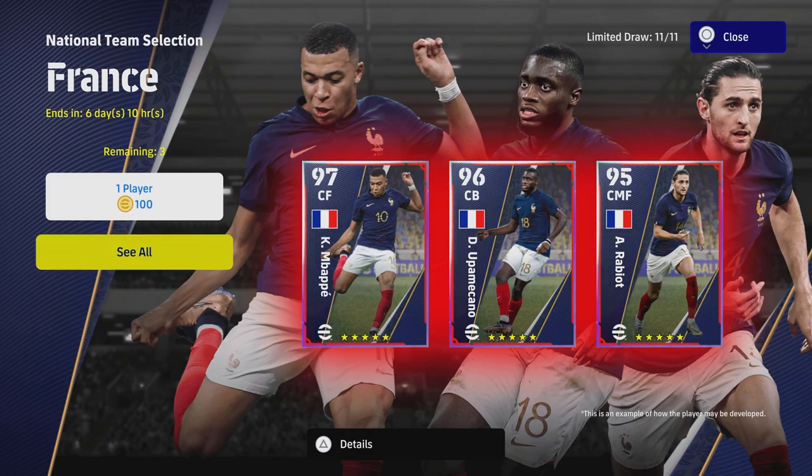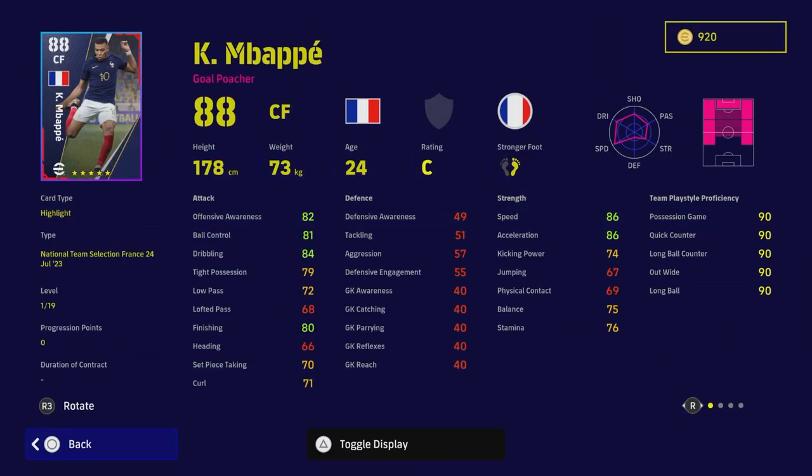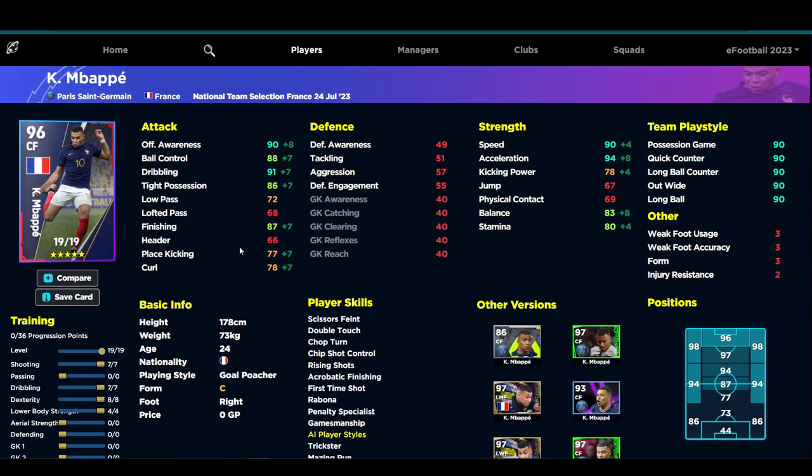If you do spin for him, you will be able to get him — if you are lucky you've got three chances out of 11 players. We'll take a look at the build over in eFootballDB and give you an alternative as well.